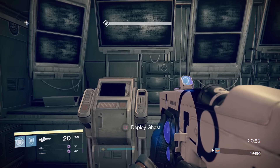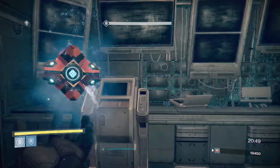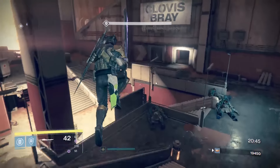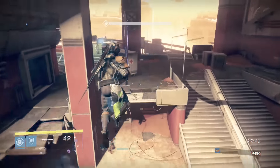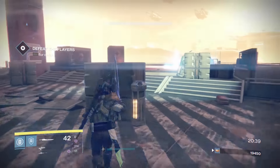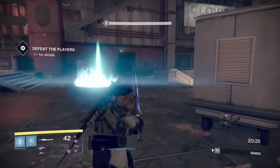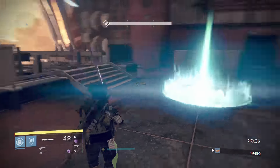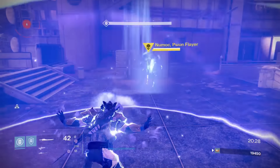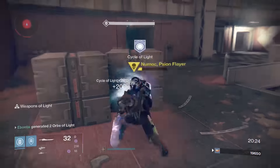I've got about 42 sword ammo, so what I want to do — especially with the bubble — is run down there and try to pick off one of these guys as quick as I can. They're all going to spawn in, and unfortunately you'll also have a ship flying in so you don't have a ton of time, but you can definitely vaporize one of them pretty quickly. Get yourself behind a wall, use the bubble, try and pull some of them to you. If he's the void one his shield is going to be even less effective.